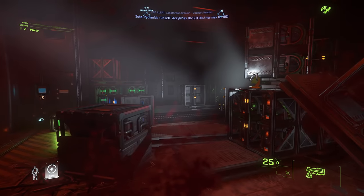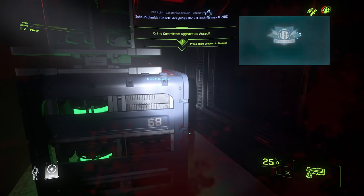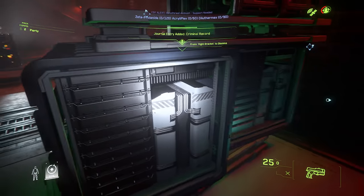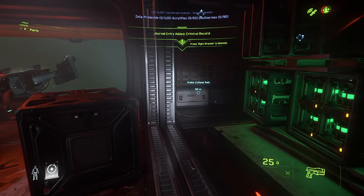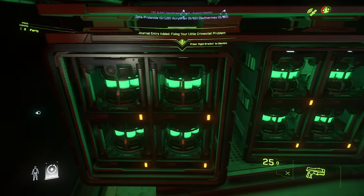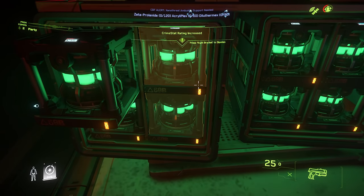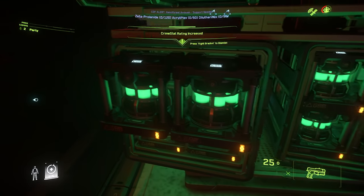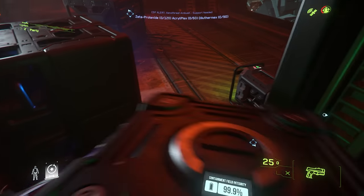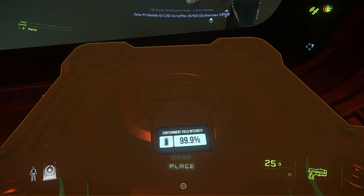The team also resumed work on the asset management mobiglass app, which will give players an overview of their items and allow them to filter by various categories — seeing where all your ships, gear, and assets are in the universe. Designs are being finalized with the goal of launching in alpha 3.14, the Q2 2021 patch.